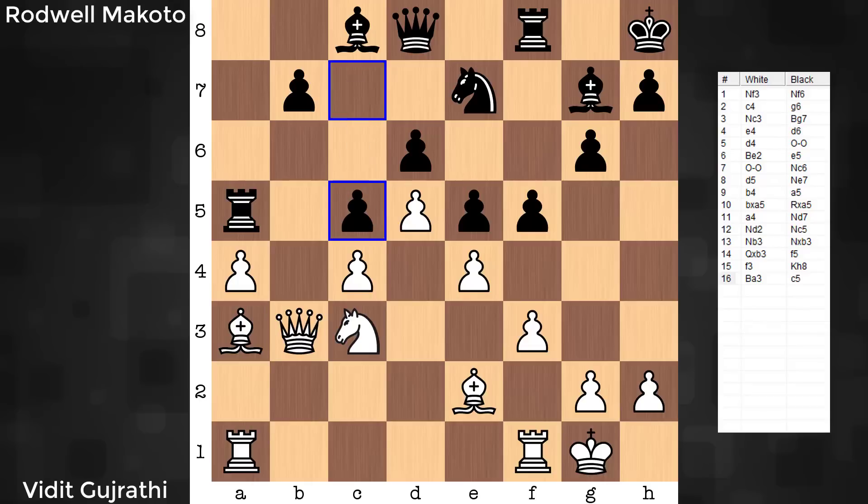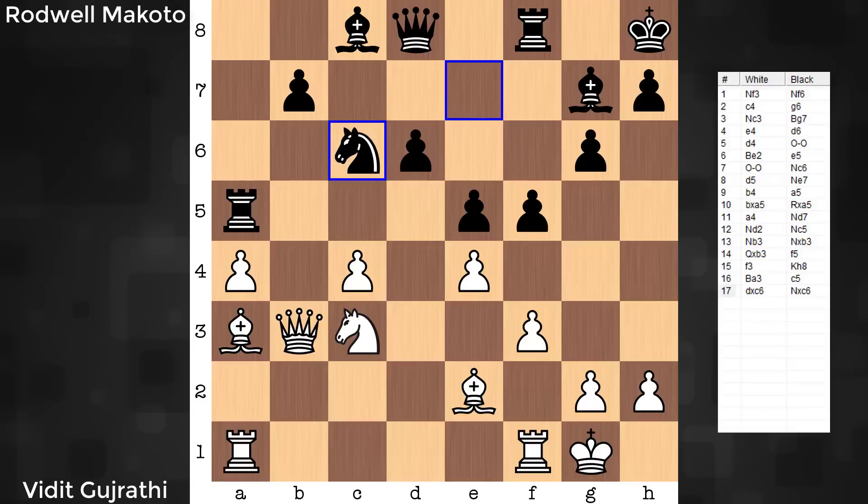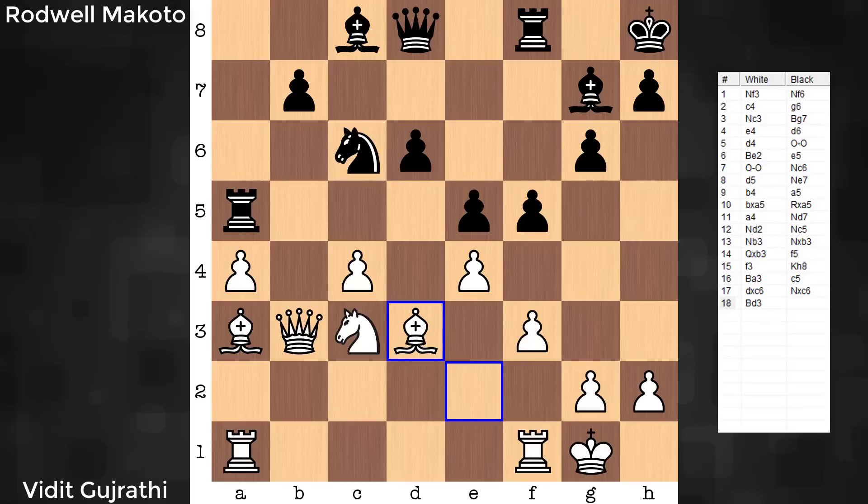In this game it is C5. White wants the position to open up, so D takes C, Knight takes C. From here we have Bishop to D3. The bishop on E2 — what was it even doing? It has a role now: it's watching over E4. There's a changing of the guard happening here.